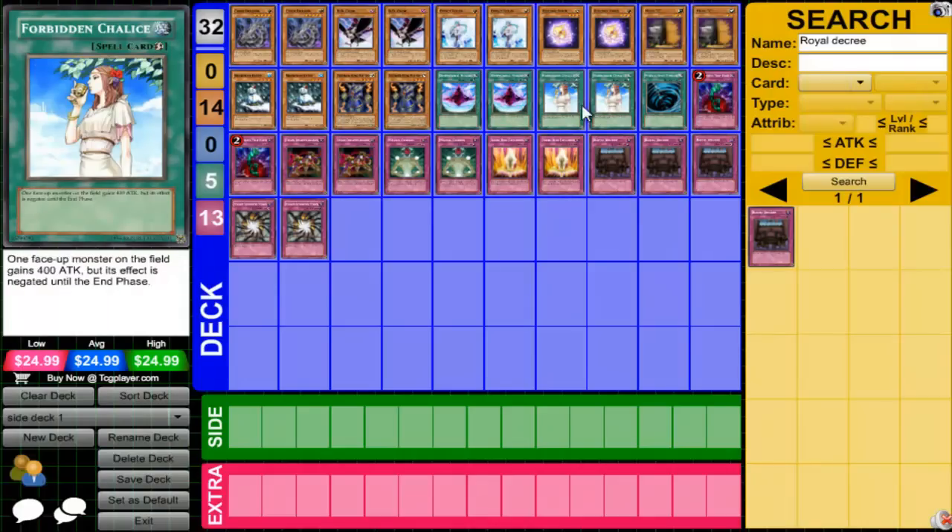Next is a card I think is really good — I didn't even know about it until one of my friends told me about it: Forbidden Chalice. This card's been out for a while but it's actually really good. You select one face-up monster on the field — it loses 400 attack but its effects are negated until the end phase. That's actually really good for the Inzektor matchup. You could use it offensively to run over opposing monsters, or defensively to negate their effects. It activates during the damage step, which is also really nice.